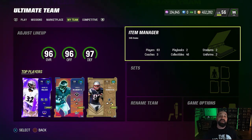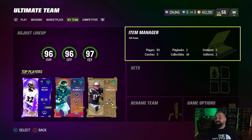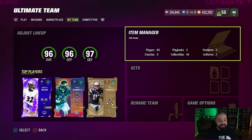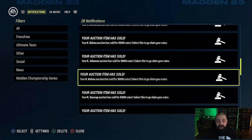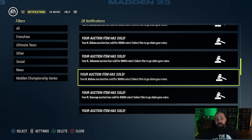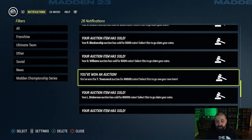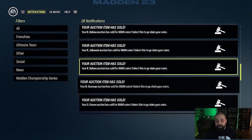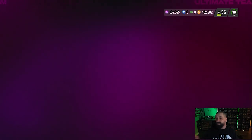If you watched yesterday's video, we ended with somewhere over 250,000 coins after purchasing a bunch of cards to improve the team. We're now up to 450k and the goal this week was to get back towards a million. We got a brand new competitive pass and I've been grinding it all day — there are a lot of free rewards coming. Because of the 80-to-81 overall exchange set giving 10 CP towards the competitive pass, 78s and 79s have gone up in price, and we sold a bunch of those cards and made some good coin.